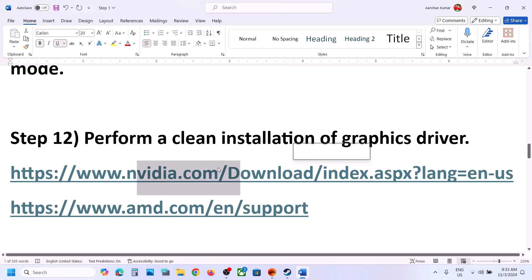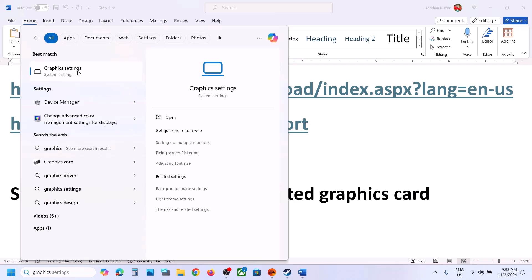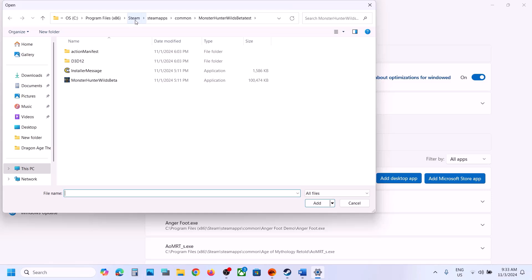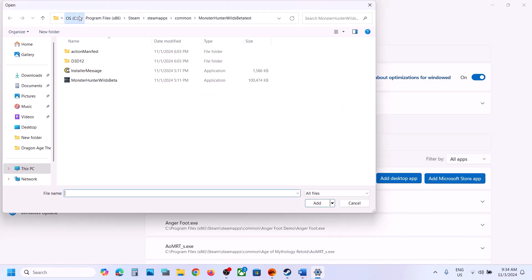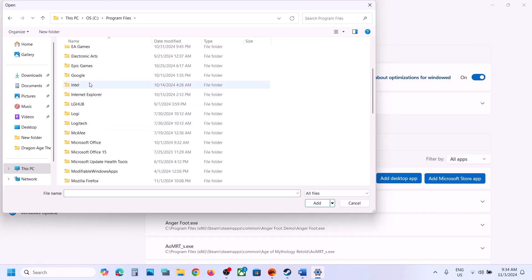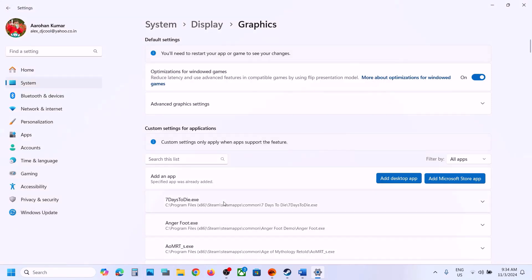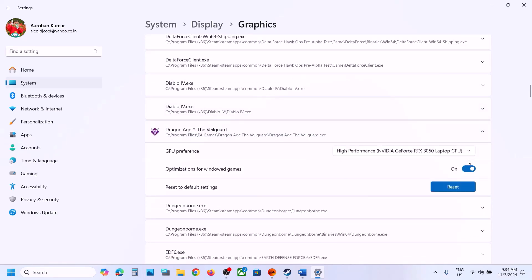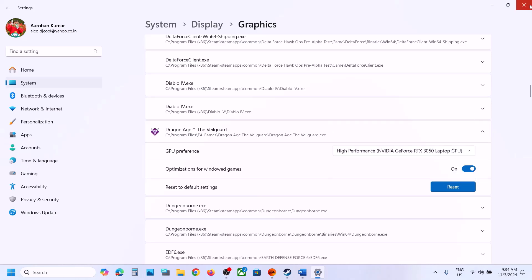The next step is to run the game on a dedicated graphics card. Type 'Graphics Settings' in the Windows search box and click on Graphics Settings. Click on 'Add Desktop App' and go to the game installation folder. Select the game folder, then the game EXE file, and click Add. Once the game is added, scroll down and find it in the list. Click on the game, select High Performance — you will see your graphics card there. Select High Performance and then launch the game and check.